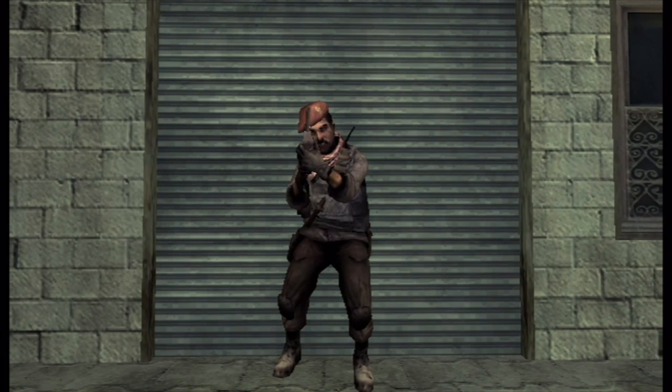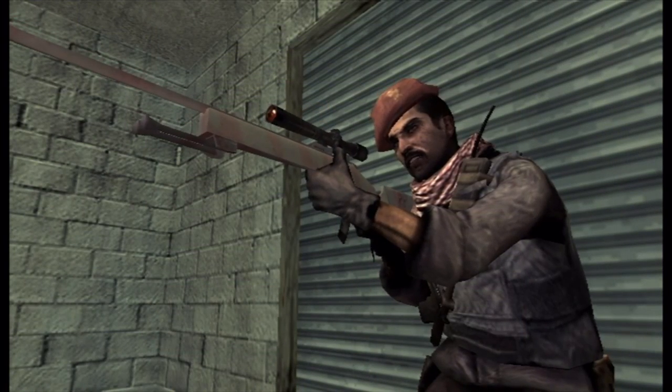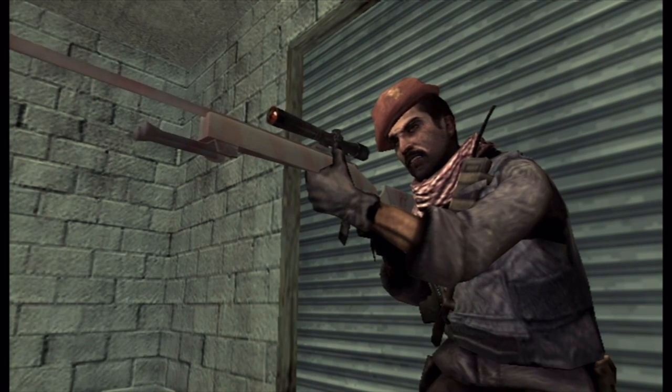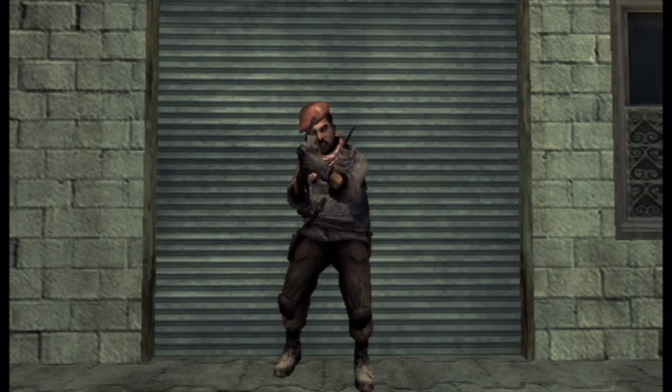Hey guys, my name is Arrow and today I'm going to be teaching you how to C4 Jump, how to RPG Jump, and how to Stinky Grenade Jump. Those three things are tactics to help you glitch on Call of Duty Modern Warfare for the Wii and Call of Duty World at War for the Wii. Please feel free to pause and rewind the video at any time because you might get confused, so let's get straight to it.